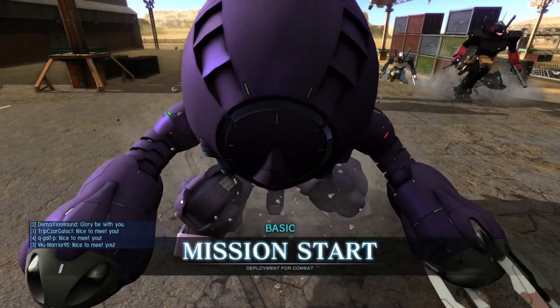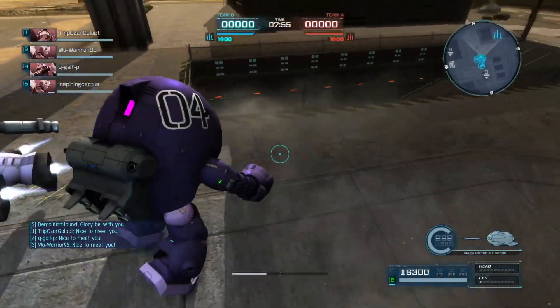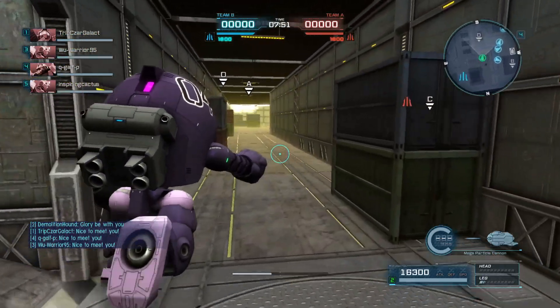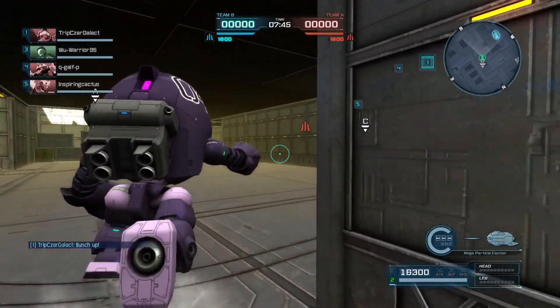Hey everybody, it's Rob from Flailthroughs. This is Gundam Battle Operation 2, and this is yet another guest round from Demolition Hound, because Demo got the Aggen and got a good round with it. I believe I'm in here on the other team, though, you know, as the saying goes, don't expect too much.